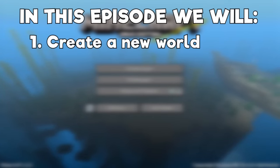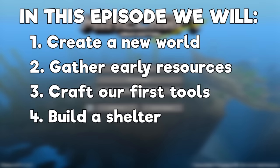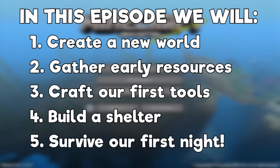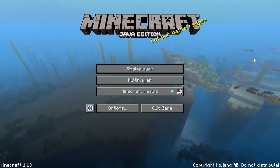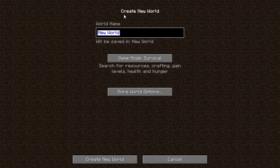In this first episode we're going to create our world, gather some early resources, craft our first tools, hopefully build or find a shelter where we can survive our first night, and maybe even do a bit of exploring before we wrap up for the day. We're going to go into the single player menu here — you'll notice there aren't any worlds already created — so we're going to create a brand new one. We're going to name it Survival Guide.